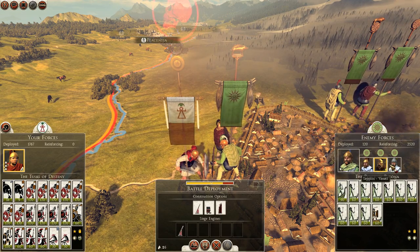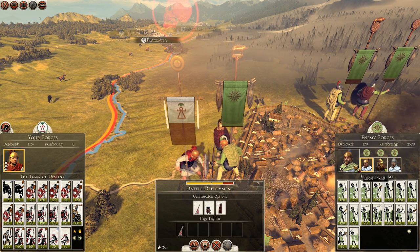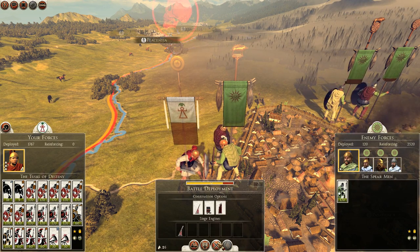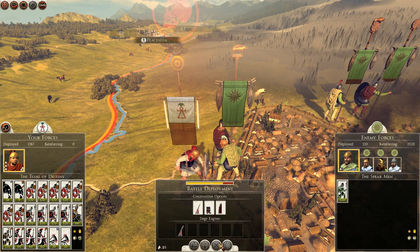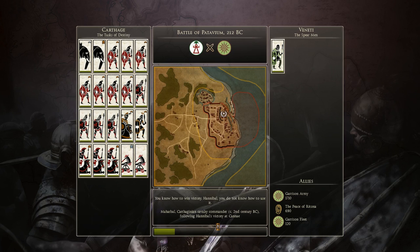It looks like we can besiege the city, and I think we'll do so because I have ballista. No need for me to wait. Let's go ahead and assault the city. No need for siege towers here — I'll just use my ballista to punch a hole in the wall and destroy any local arrow towers that I'm concerned about.